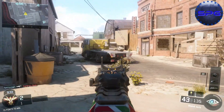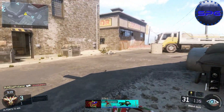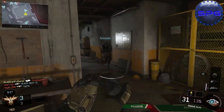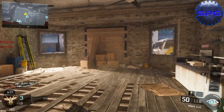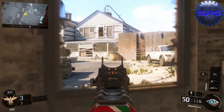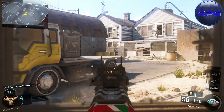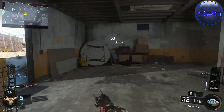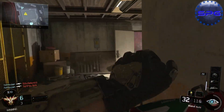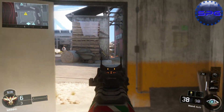For the gun I'm using, I'm using the Weevil. The attachments I'm using are long barrel and grip. I'm playing some TDM here and this gun is pretty good. I got to the point where I mixed all my attachments up just to find the best that works for it — I tried suppressor, I tried grip, I tried suppressor and grip, but it has a lot of recoil. I felt like the best combo for this gun is long barrel and grip.